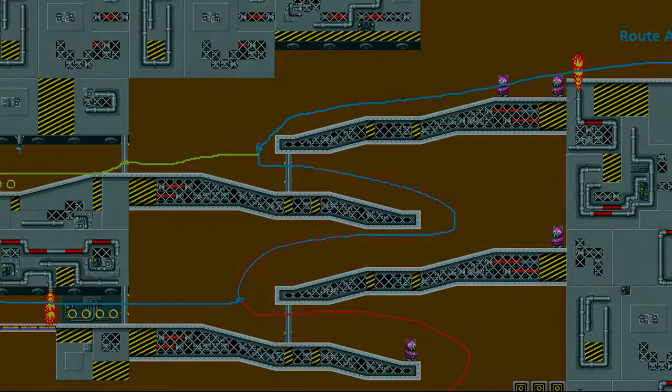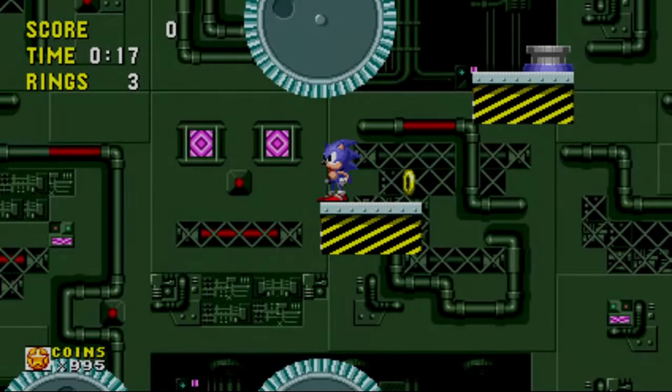Now let's move on to Act 2. Right off the bat we can tell we're in a different location — it looks like we're inside a factory. A factory of death. Still walking on metal constructions, and there's metal walls, pipes, and blinking lights in the background. If you look really hard at some of the lights, it almost looks like it makes a face. The blinking lights creating faces in the background happens in other Sonic games too. Coincidence? I think not.